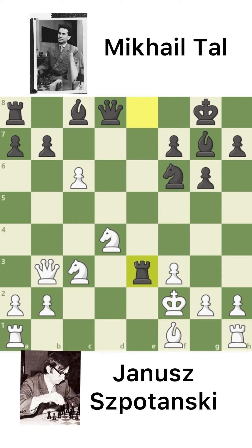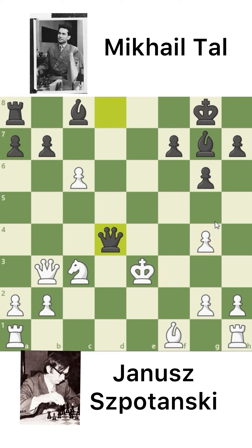From here, Tal grabs the Bishop. He cannot capture the Rook because if he did, then Knight to G4 check. After you grab the Knight, Queen captures on D4, as the Bishop protects the Queen. The only move is King to E2.